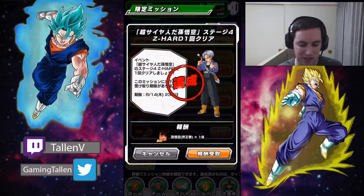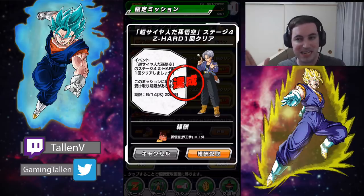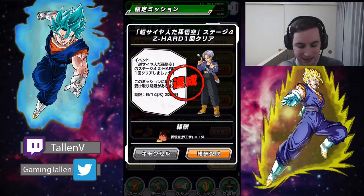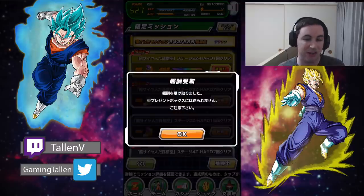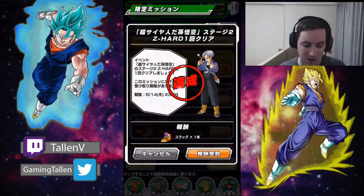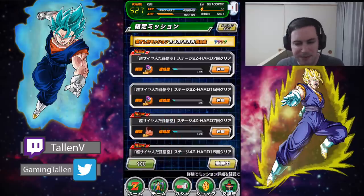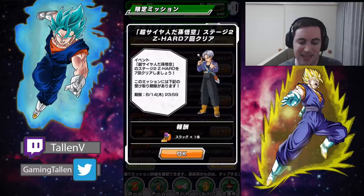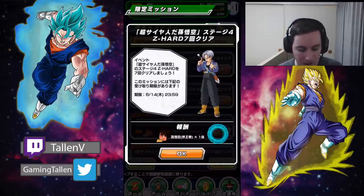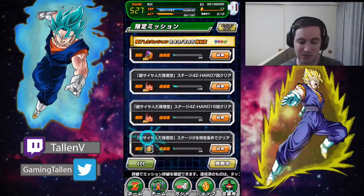This next one says clear stage four on Z-Hard once — so you get one Kaioken Goku. And same with Slug: clear stage two on Z-Hard one time, boom, you're good to go. You get your first Slug. Easy peasy. If you go into the next ones, it says clear stage two seven times — you can do that on Z-Hard, no problem. Clear it 15 times, no problem. Goku same thing: clear stage four seven times, no problem. And then the other Goku, clear it 15 times on stage four, no biggie.